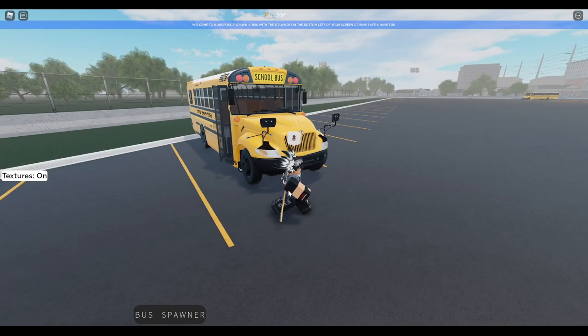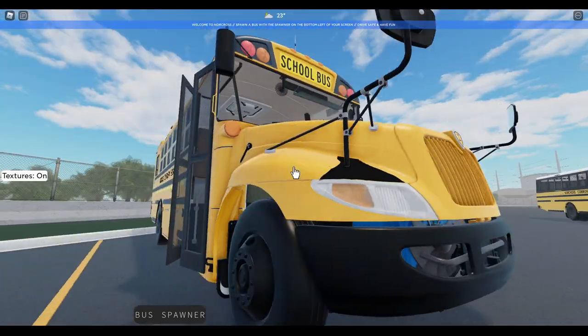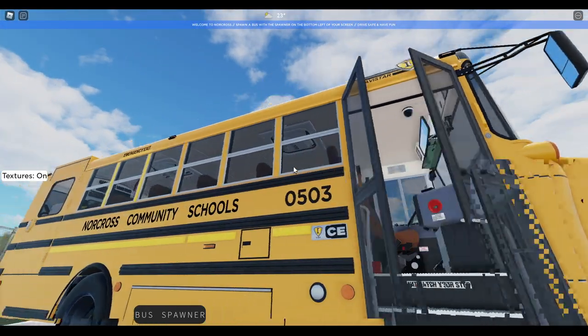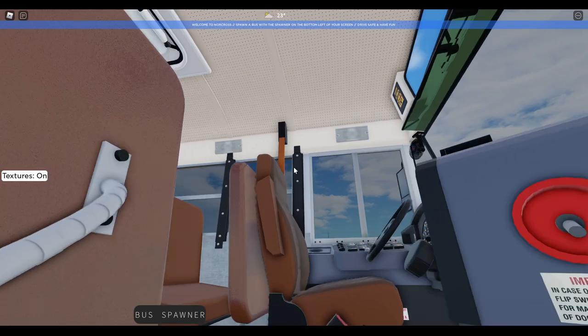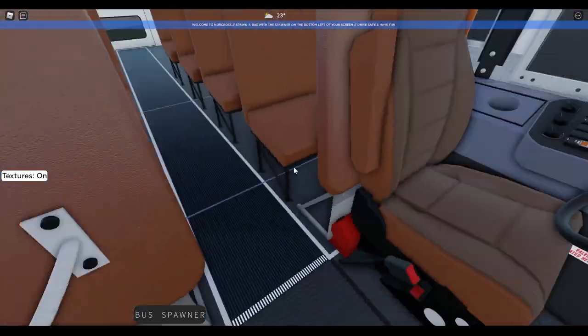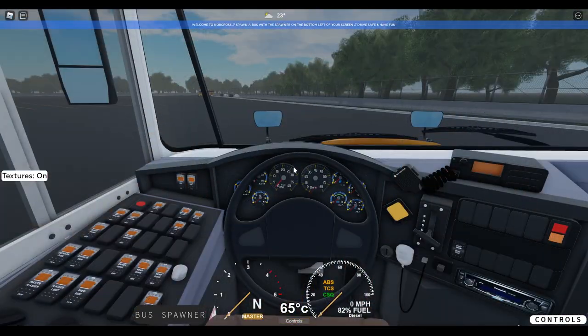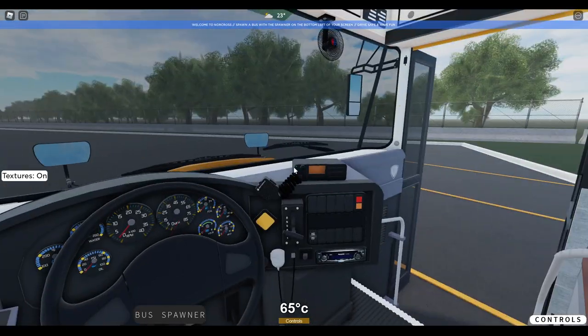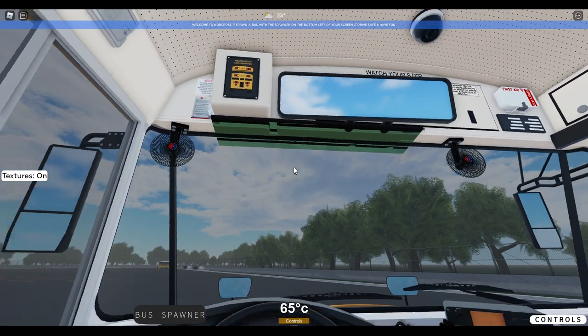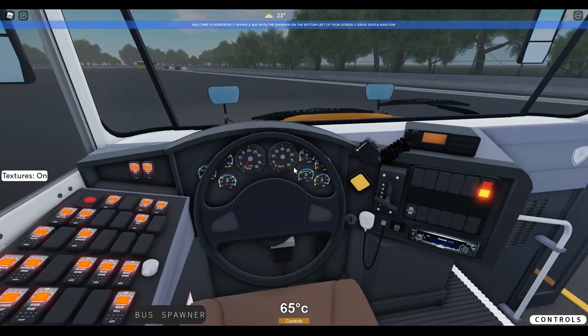What's going on guys, it's Shane. I'm back here again with another video. Today we're going to be playing some Norcross Georgia Bus Simulator, and today we're going to be driving the IC handicap bus. I chose this bus because the interior looks amazing, so we're just going to go ahead and start driving. Let's check out those interior lights.